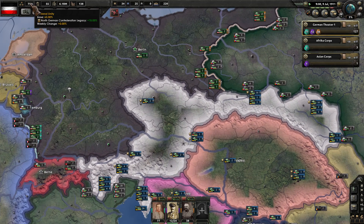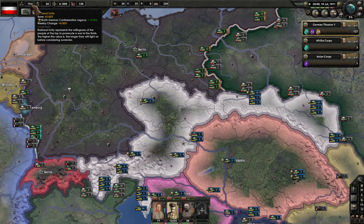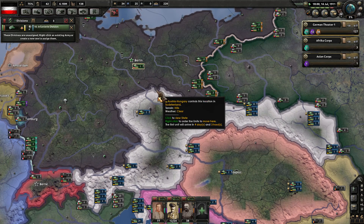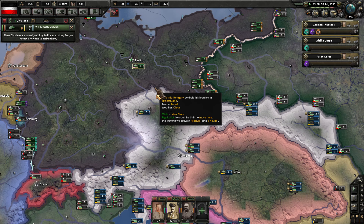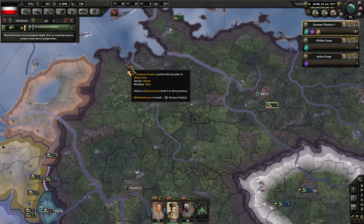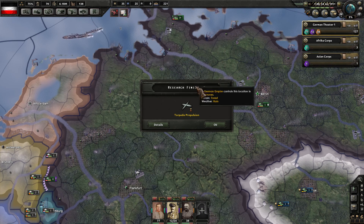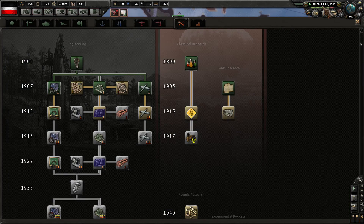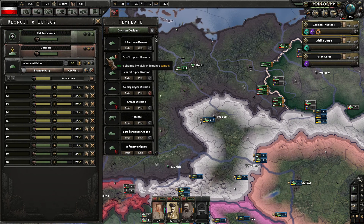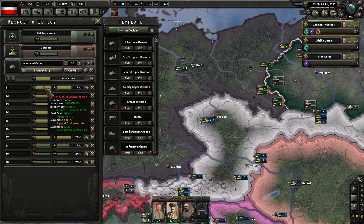July of 1911. 75% now in national unity. A research slot is available again. Let's go ahead and get the decryption going at 142 days — so working on that electronics tech. What are we showing over here? Support equipment need.